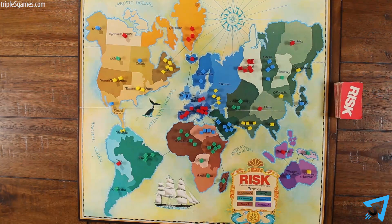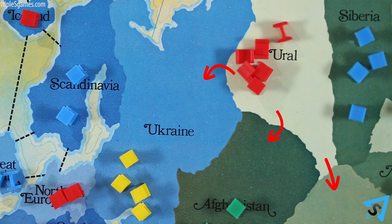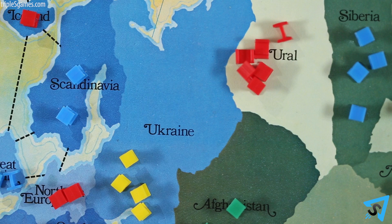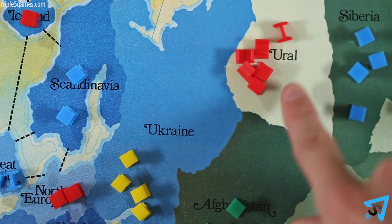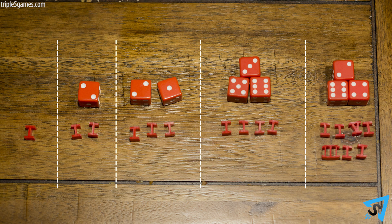After placing your armies, you may attack opponent's territories if you wish. You may only attack adjacent territories from a territory of yours that has at least two armies in it. Dashed lines connect two territories in this way. To attack, declare the territory you are attacking and the territory you are attacking from. The attacker may roll one, two, or three red dice, but you must have one more army in your territory than dice you are rolling.